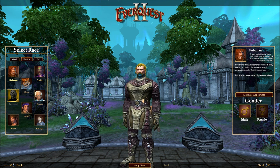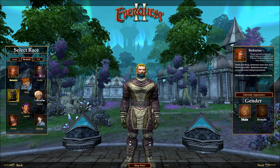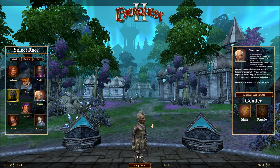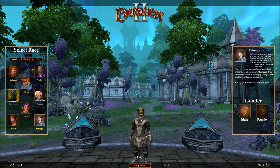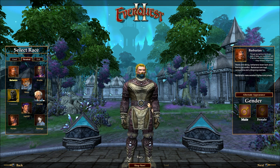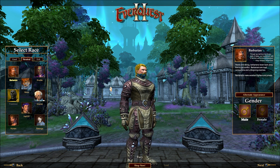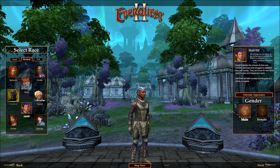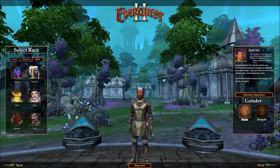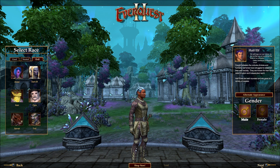I noticed yesterday there was some kind of weird bug with this, but apparently that has been rolled back now. They've actually changed the starter armor for some of these classes. I've got several barbarian characters and I'm kind of looking for something new — I think I don't have a half-elf. We're also playing with the old character models here. There are old and new character models and you can turn them on or off as you like. The Fury is really kind of a neutral class — you can be anything.